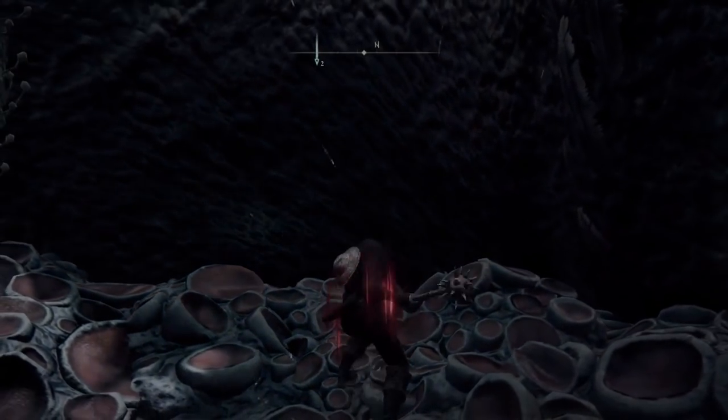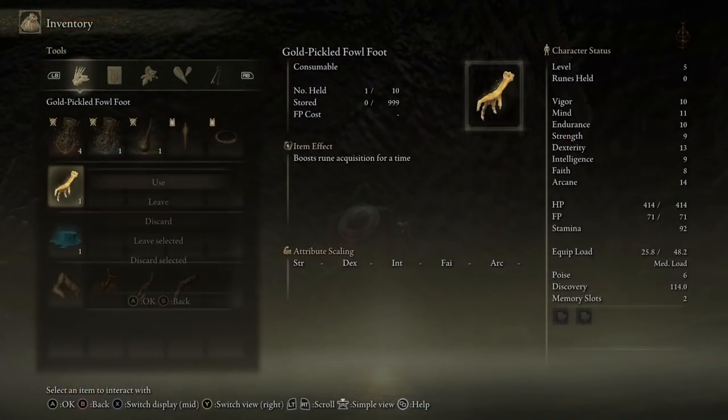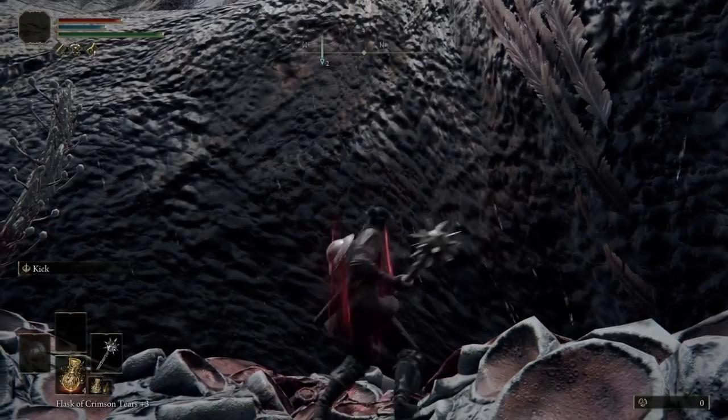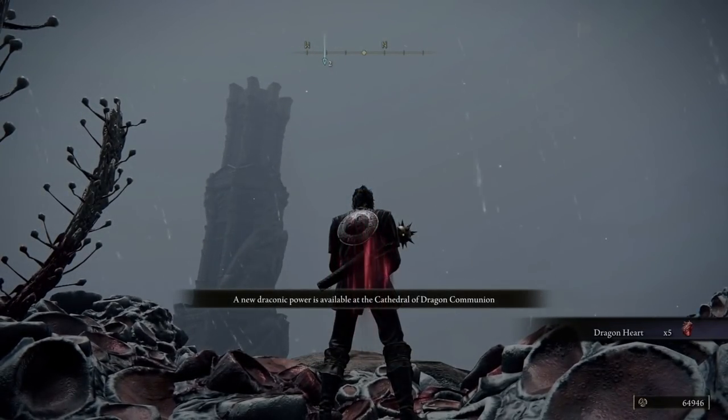The next couple of minutes, all you have to do is swing that Morningstar over and over, wait for those bleed procs to diminish his health bar, and once he looks like he's within range of dying to a bleed, use that gold pickled fowl foot we picked up earlier, and finish off the dragon promptly to gain a crazy amount of runes, just like that.